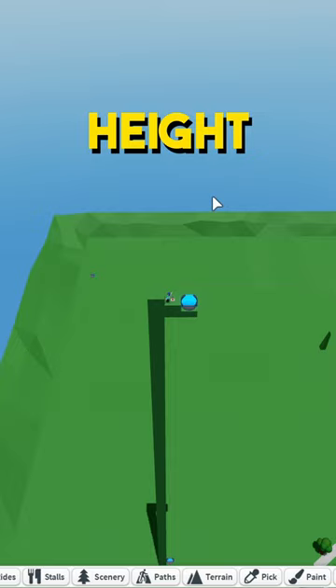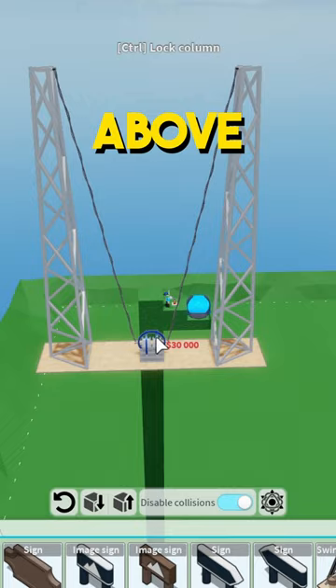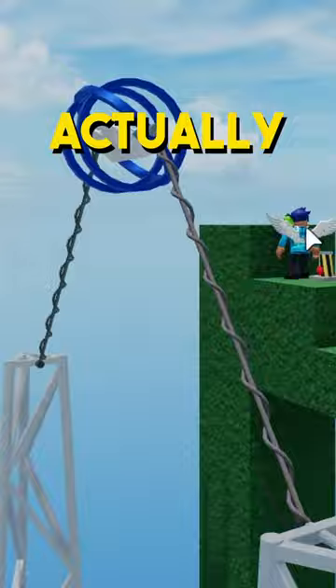And while we're up here, let's have a look if we can make the slingshot go above the height limit. Of course I'm not able to place it anywhere near here, but as you can see the slingshot actually goes above the height limit — so this is the only ride that can go above it.